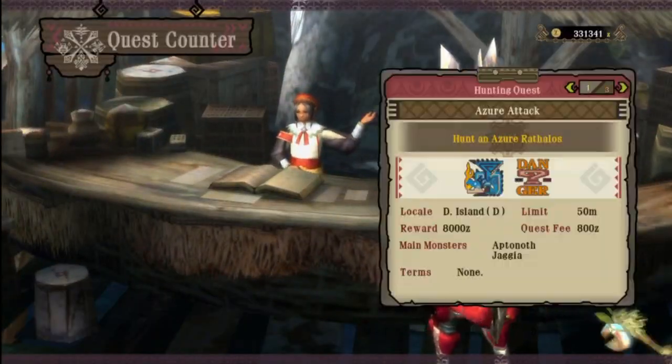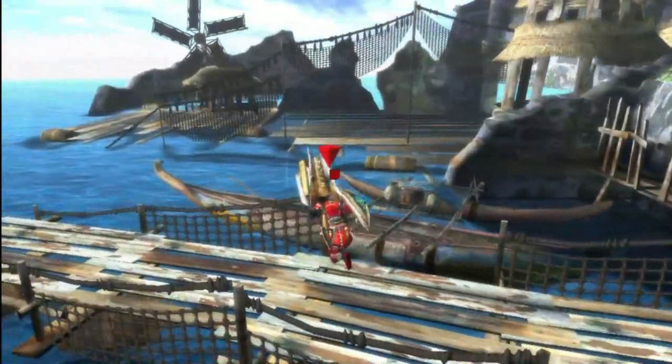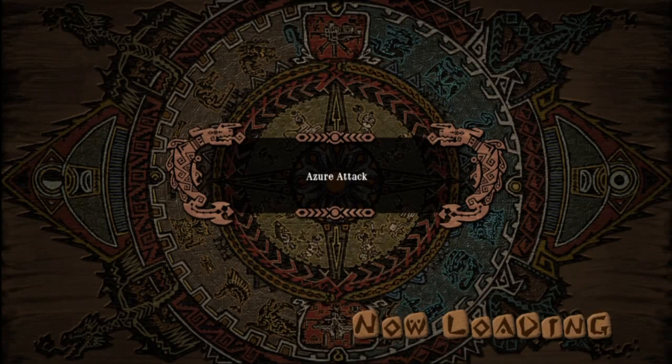Hey there guys and welcome back to Monster Hunter 3 Ultimate. In the previous episode we went after the Sand Barioth. In this episode we're going after another subspecies, the Azure Rathalos.